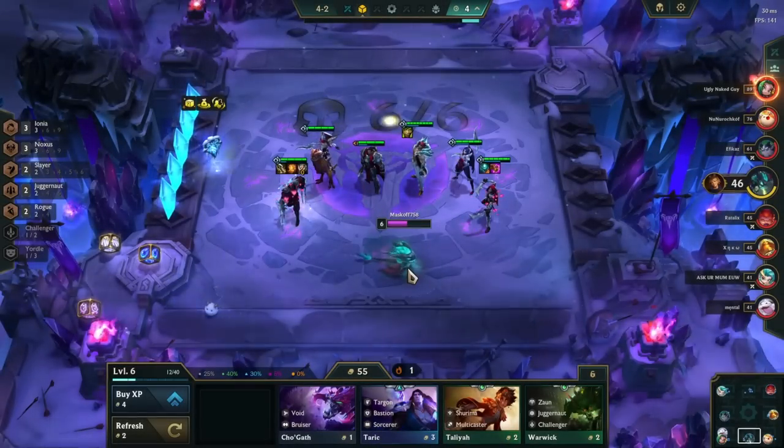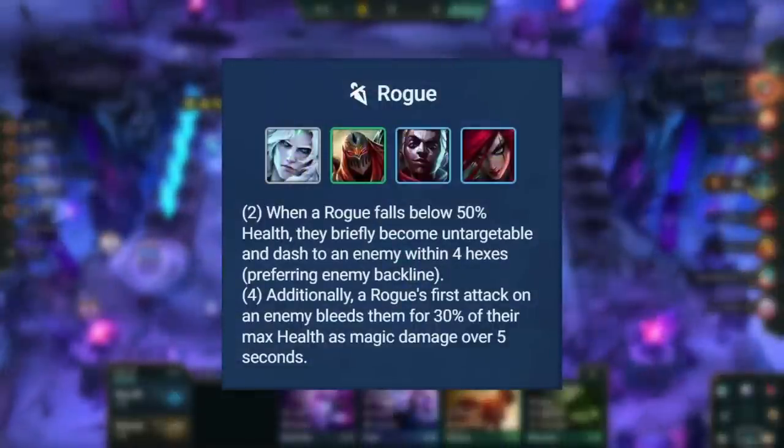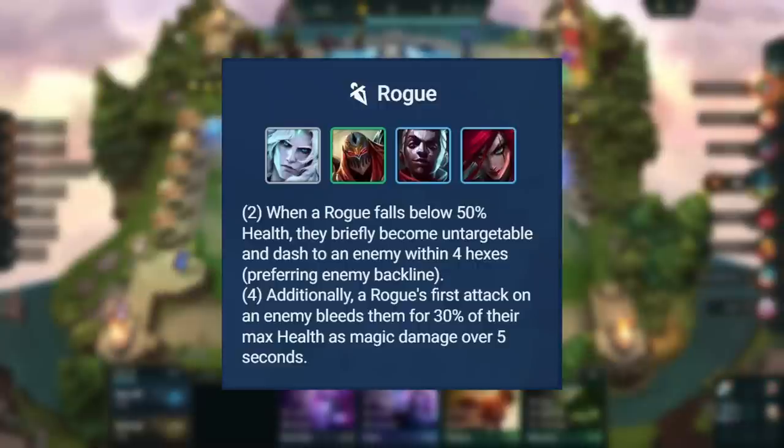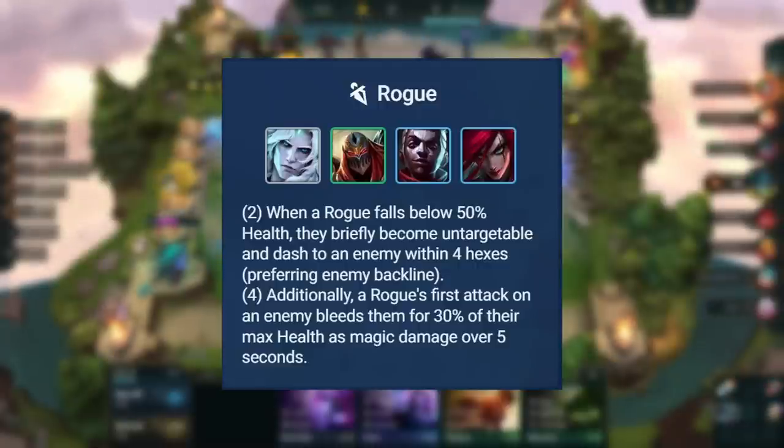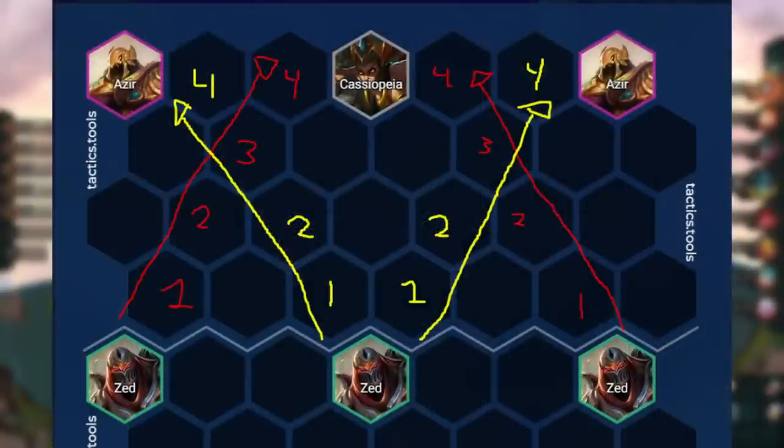To understand the positioning of this comp, we need to understand how Rogue works. When they drop below 50% HP, they dash through the farthest enemy within 4 hexes, but they prefer the backline. If you place Rogues on the far left and right, they will prioritize the champion in the middle instead of the corners, whereas a Rogue in the middle will go to the corners. Therefore, we generally want to place our Rogues closer to the middle in most cases.